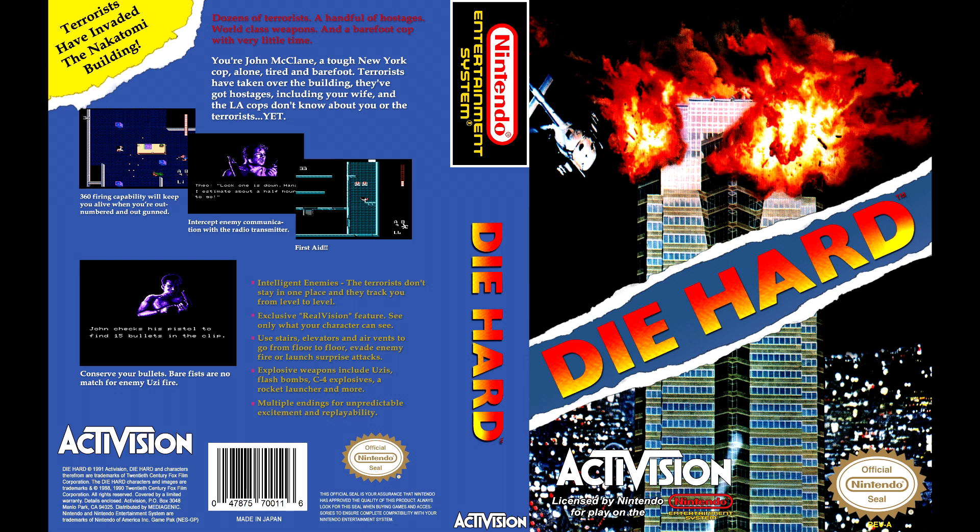Die Hard. Fear mongerers are invading the Nakatomi building. Just terror. A few hostages. The World Wide Web and the barefoot soldier who has little time: John McClane. You're tired, barefoot, and the only bad guy in New York. A fear mongerer has taken over the building with your wife. The Los Angeles police don't know anything about you or the fear mongerer. The ability to see 360 degrees saves many lives. Cut enemy communications and radio broadcasts. First aid. Save the shot. An empty fist is equal to the fire of the enemy's worms. Smart enemies — fear mongerers don't stay in one place. They follow you from level to level. The only work of real vision.